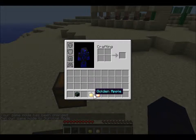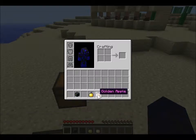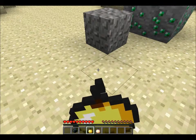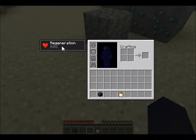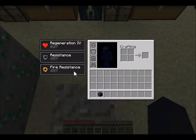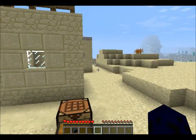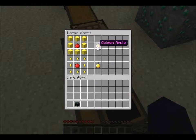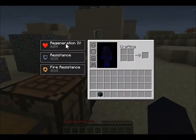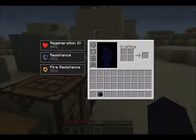The original golden apple doesn't glow anymore and gives a few seconds of regeneration. The new one glows because it's got a better recipe and better enchantments. This one gives regeneration for 30 seconds, resistance for 45 minutes, and fire resistance for five minutes. So in terms of golden apples this one is much better — it's quite a good update because the second one gives you three enchantments.